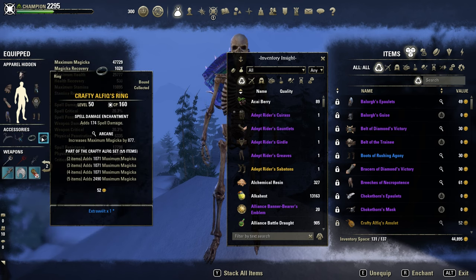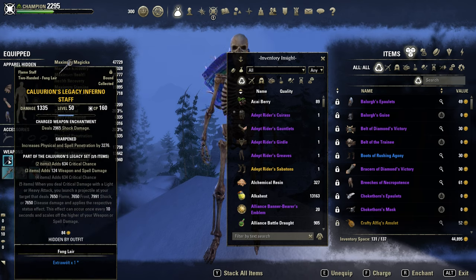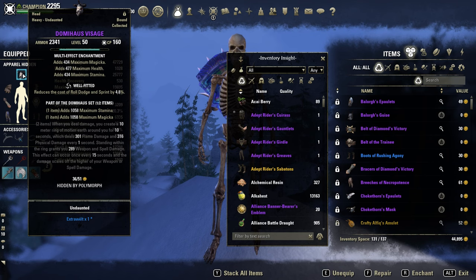Then Crafty Alfique on the body for maximum Magicka, which increases our shields and also our damage. Backbar still Willpower — two pieces for more max Magicka. And frontbar instead of Draugrkin, since they nerfed Draugrkin, I use Kalurion for maximum burst damage and one piece of Domi House.